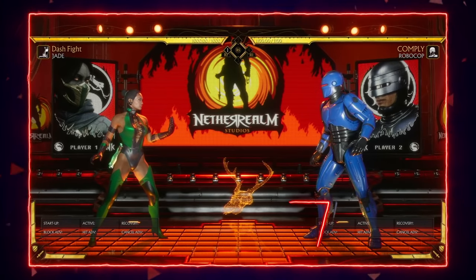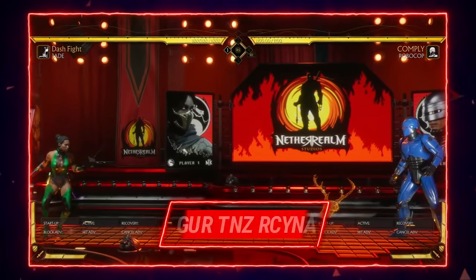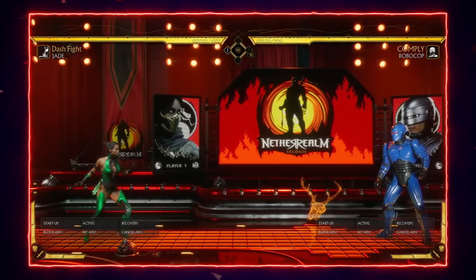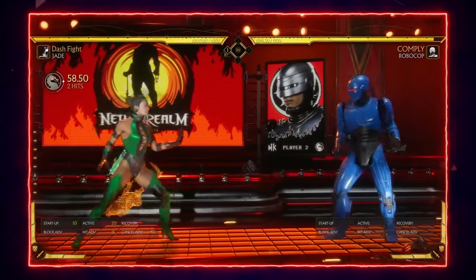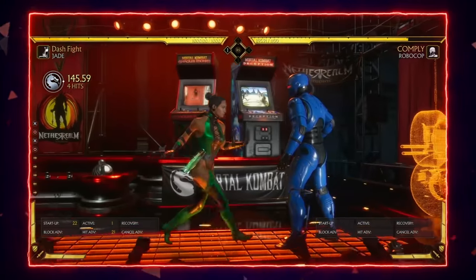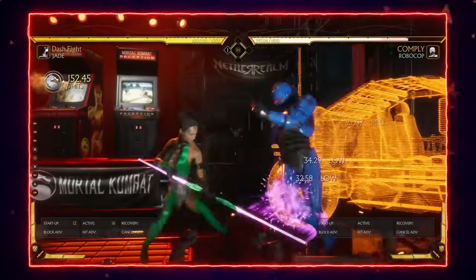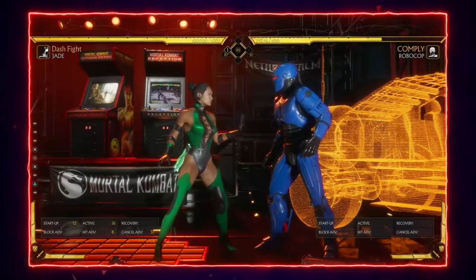There's a lot of room for creativity with her variations — it's a matter of preference and the matchup you're playing. A lot like Cetrion, Jade is a character that has the potential to be great from anywhere on the screen, whether she's at max distance throwing projectiles, just outside of sweep distance, or in your face applying pressure with cross frames or her mic buff.